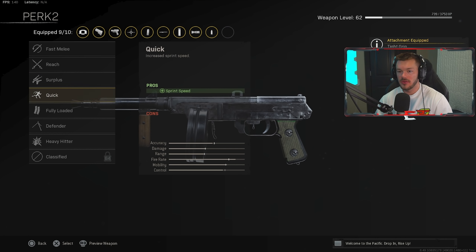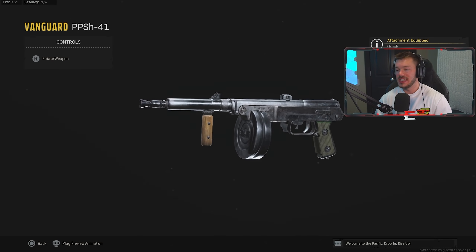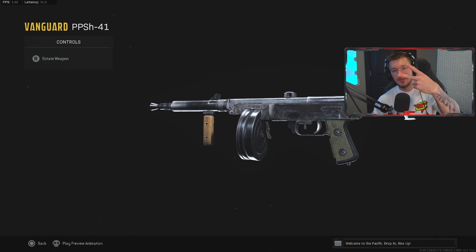In Perk 2, we're throwing on Quick to increase sprint speed, though you could run Fully Loaded — it's up to you. That's my full PPSH hip fire build and the end of my top five Vanguard weapons. If you guys enjoyed it, give it a like, subscribe, and I'm out.